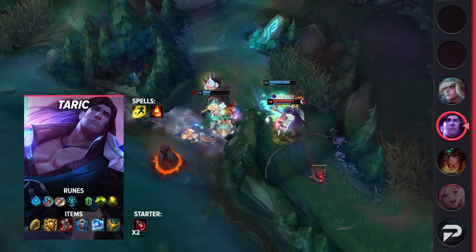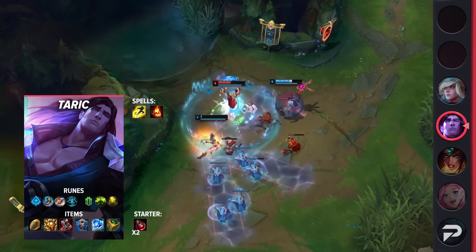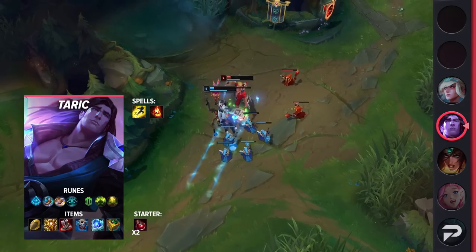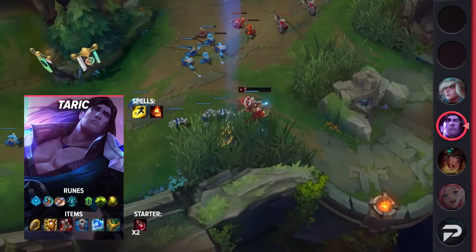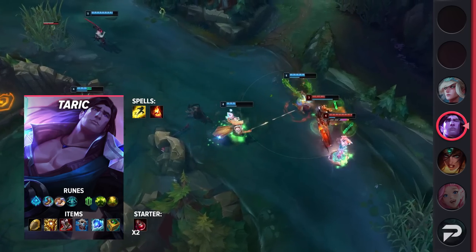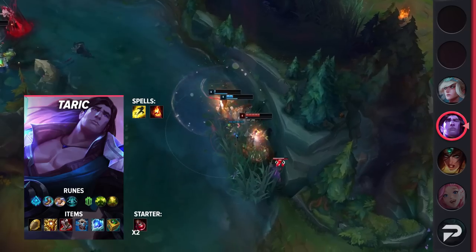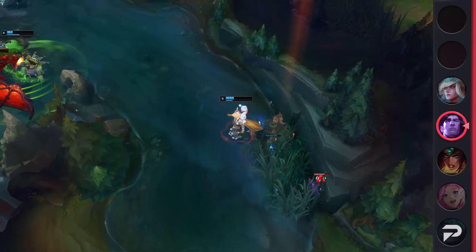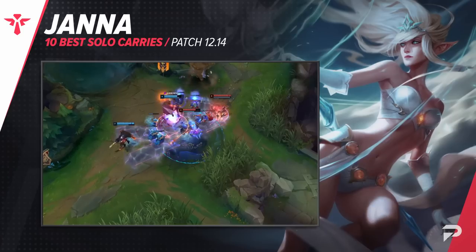For Taric's itemization, take Flash and Ignite as your summoner spells. For runes, take Glacial Augment, Magical Footwear, Biscuit Delivery, Cosmic Insight, Conditioning, and Revitalize. These runes give you great sustain and chase potential so you can constantly lower your cooldowns. For items, you'll be building Locket, Plated Steelcaps, Winter's Approach, Frozen Heart, and Watchful Wardstone. Be sure to pick up your tier item ASAP so it can be stacked as quickly as possible — you really need the mana on him.